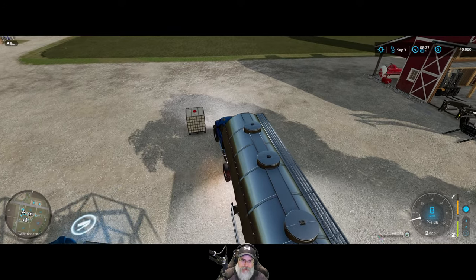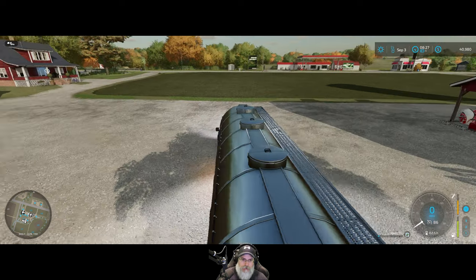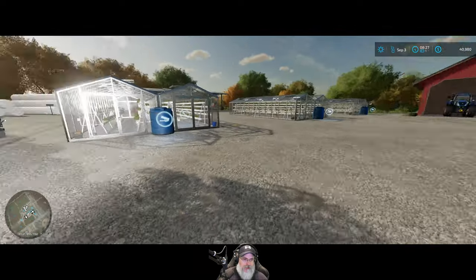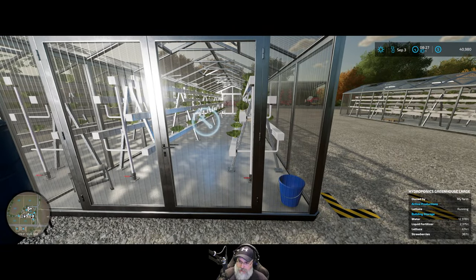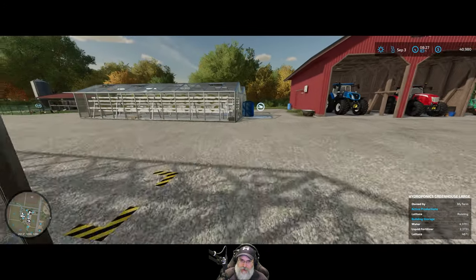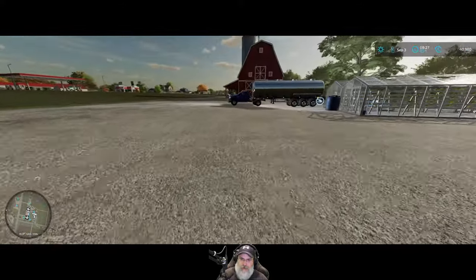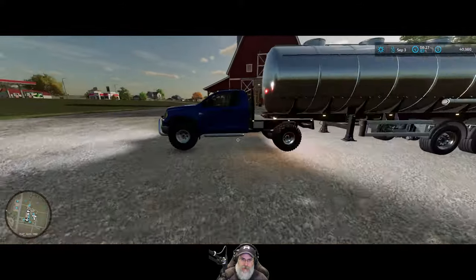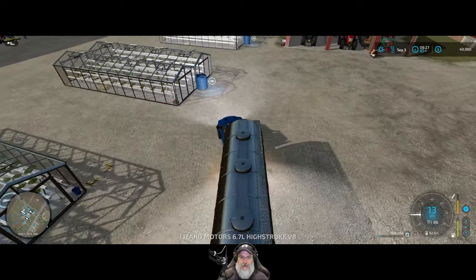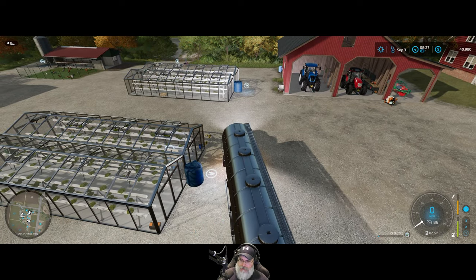Let's pick up this remaining fertilizer - not a whole lot left in there. Let's see which greenhouse has the least fertilizer. They're all very close: this one is 2375, this one is 2373, and this one is 2375. So the middle one has the least by two liters, so we'll just dump the rest in here. It goes in so fast I can barely catch it to distribute it evenly - look, it's done.